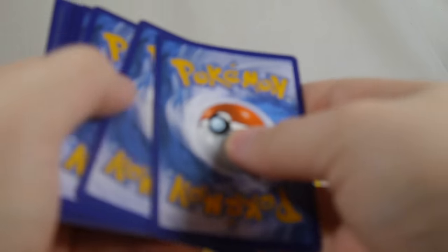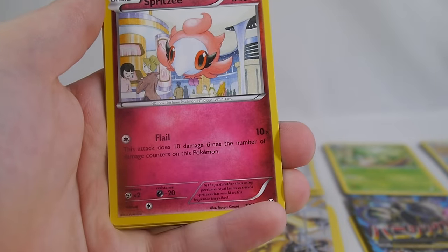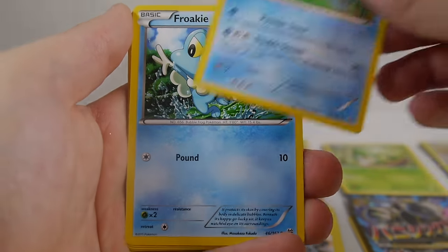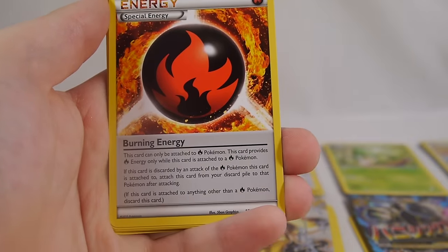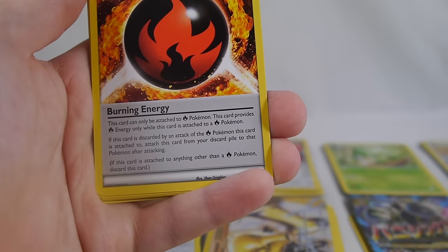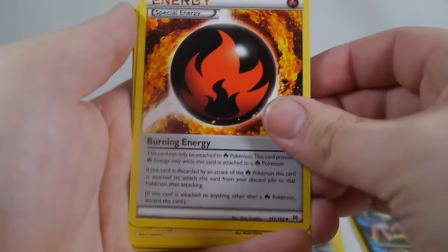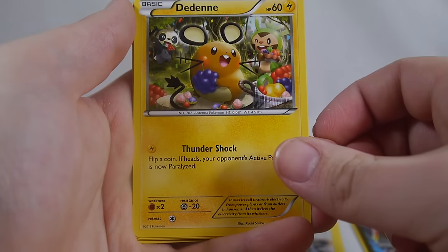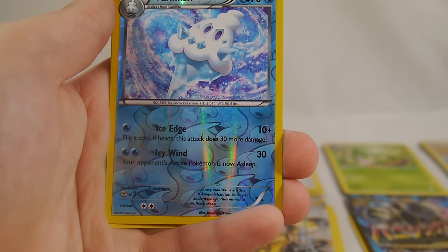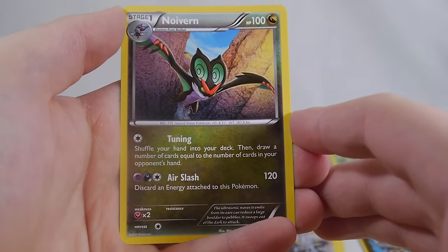Winding down this side of the box, pack fourteen: Ghastly, Spritzee, Cacnea, Snover, Froakie, Burning Energy — a special Fire-type energy introduced in this set. When you discard it because of an attack effect, it goes right back onto the Pokemon — really neat especially for Mega Houndoom. Dedenne, Prinplup, and Fire types in general love this since many Fire attacks require discarding energy. A reverse Vanillish and Nuivern is our rare.